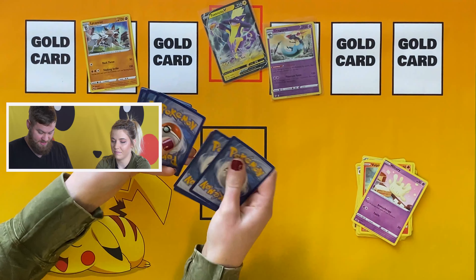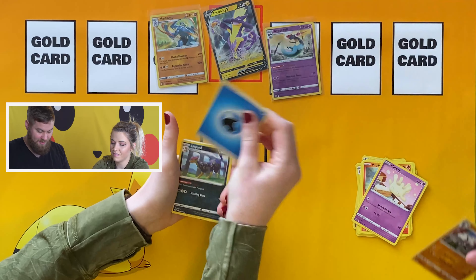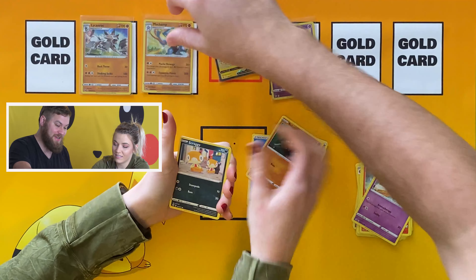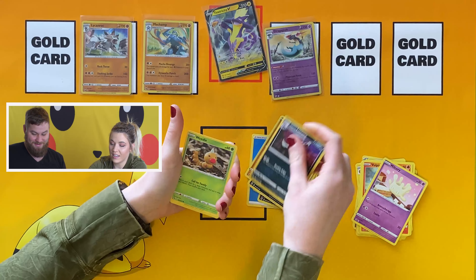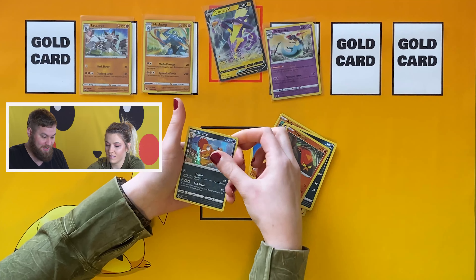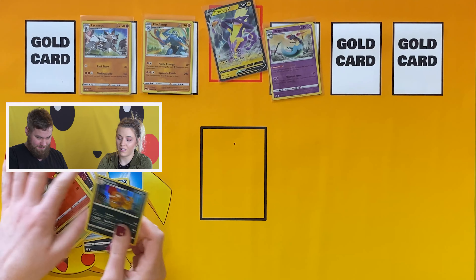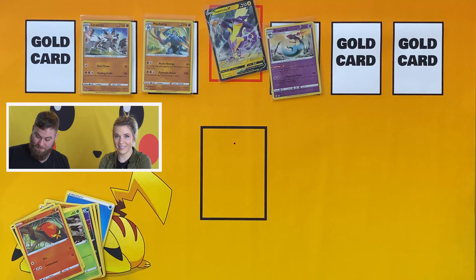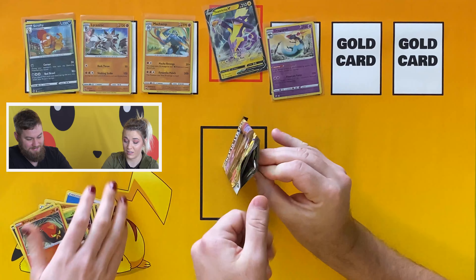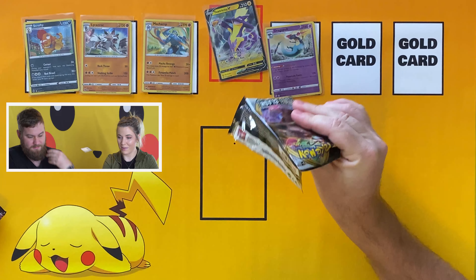Maybe these Machamps in 20 years will be like Base Set, and everybody will want all these Champion's Path cards. They'll say 'we threw away all our Machamps, we don't have any left!' And then I'll call my grandkids — well, I don't know if I'll have grandkids in 20 years, but I'll call them and see where my cards are.